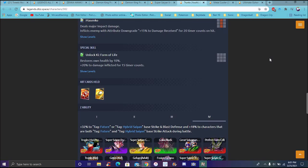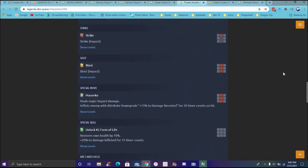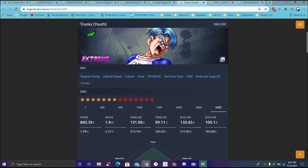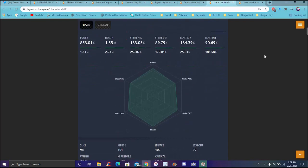His special inflicts enemy with attribute downgrade plus 50% damage received for 20 timer counts. His green card does unlock ki form of life - restores own health by 10% plus 20% damage inflicted for 15 timer counts. He does 3% for Future or Hybrid Saiyans. If you're running a future team with Future Gohan, that's going to be his best point. Strike and Blast plus 18% for characters that have both Future and Hybrid Saiyan tags - Strike, Blast, and Defense. Really tanky, reducing more damage as time goes on.